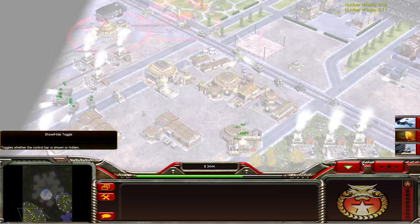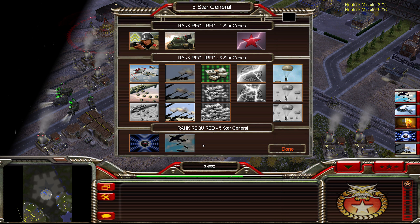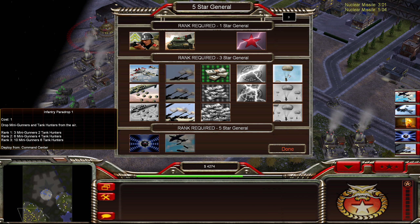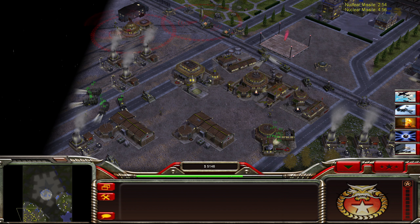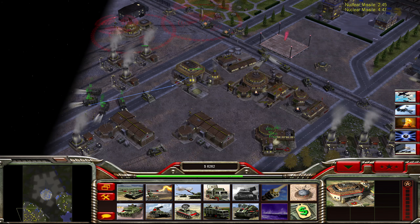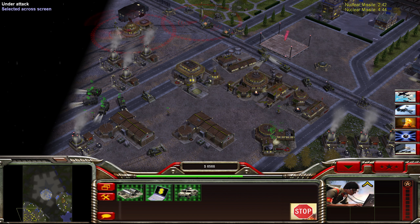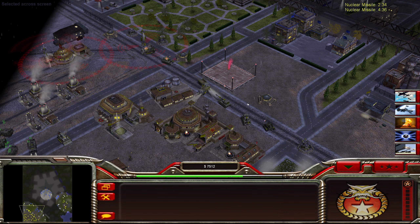It looks like we don't have access to neutron mines or anything really, except for the EMP bomb. I could go with a para drop here — 10 megas and 6 tank hunters, not actually that bad a deal financially. But I tend to not use it. All these generals seem to run out of juice in a really short amount of time.